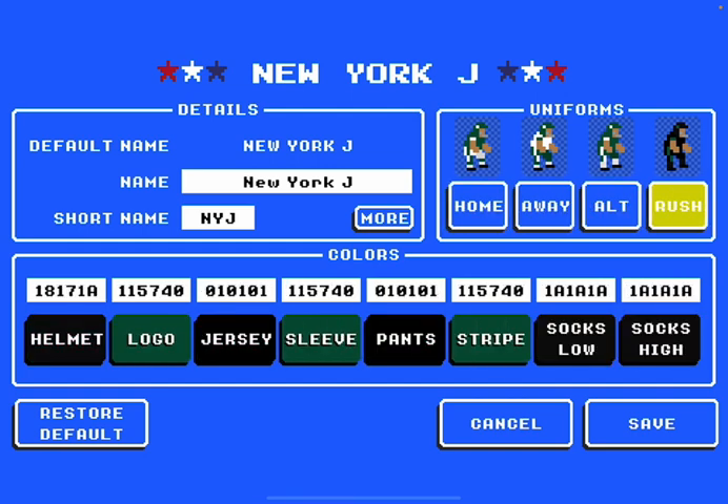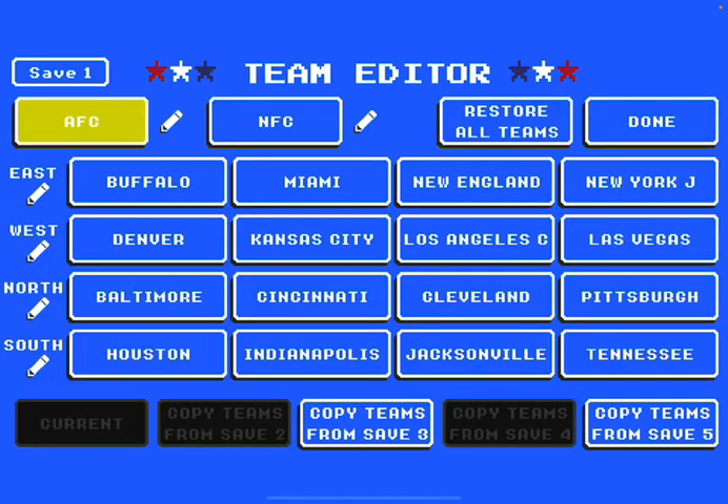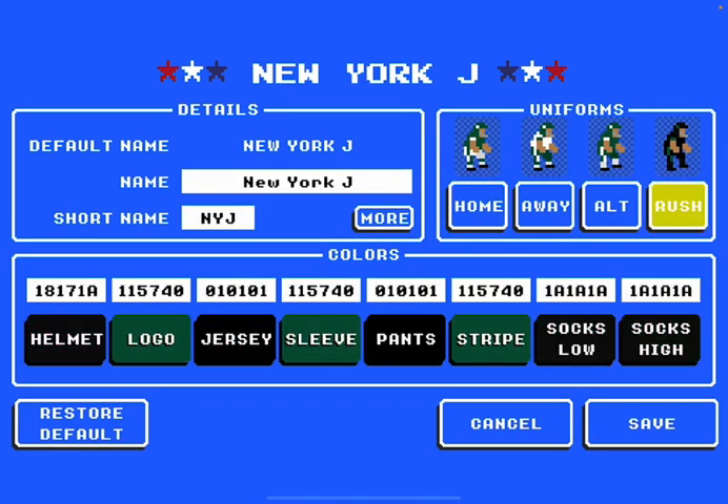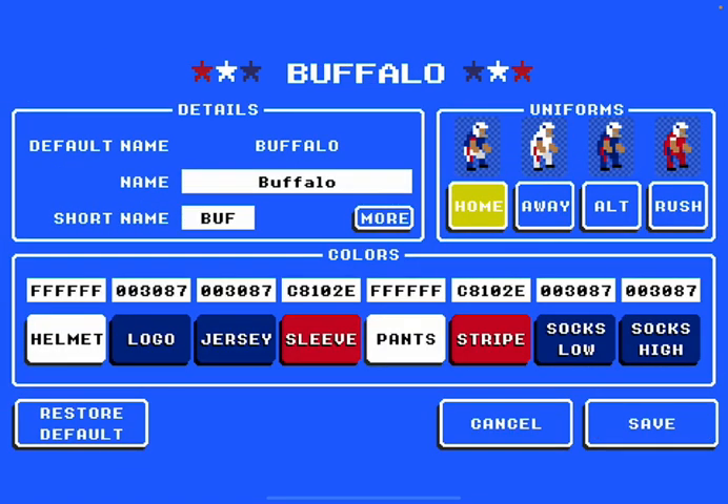So what I would like to do — if you're just starting a team, go to the New York Jets to customize it, because on The Rush they have a perfect build for that. But you really could use any of them. I'll start with the New York Jets and then fast forward a little bit.